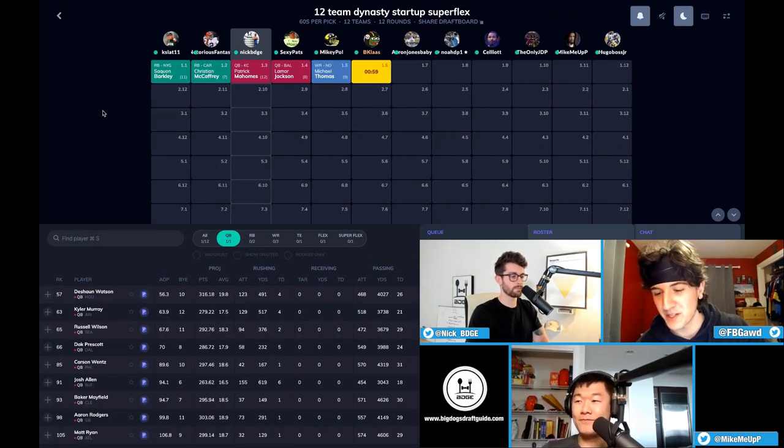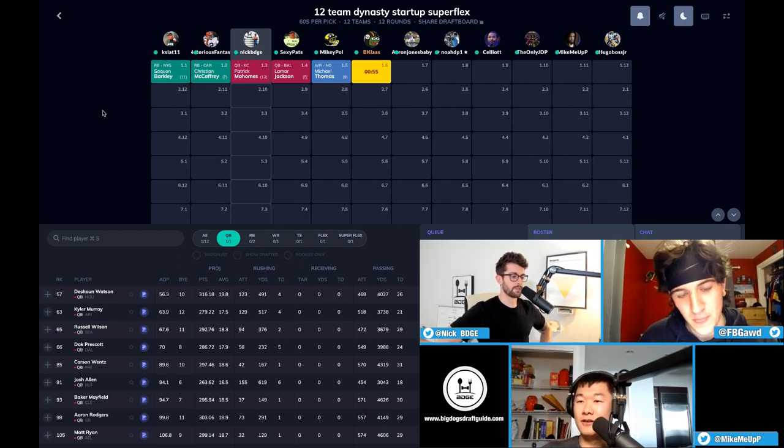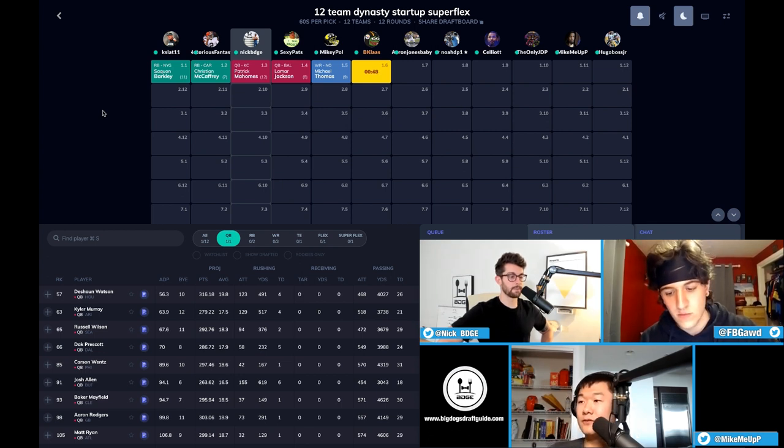Pretty standard through the first four. We have Mahomes off the board, Lamar Jackson, Michael Thomas, and this is super flex, half PPR dynasty startup. You guys worried at all about Michael Thomas — like in his unicorn season, you think that's repeatable?